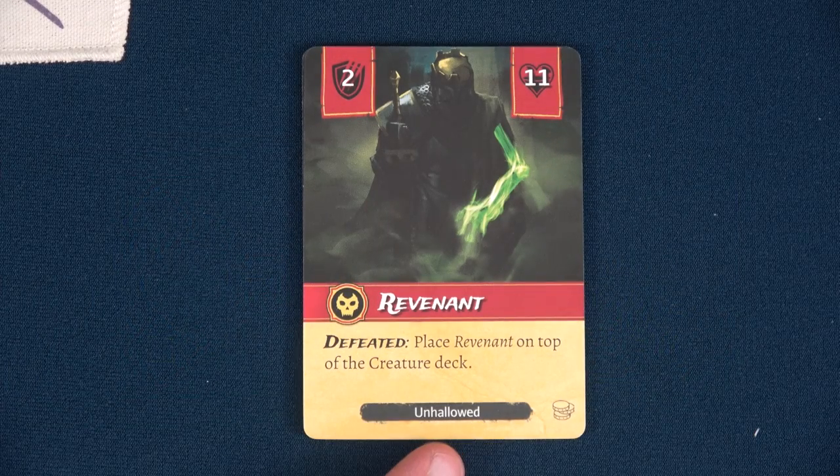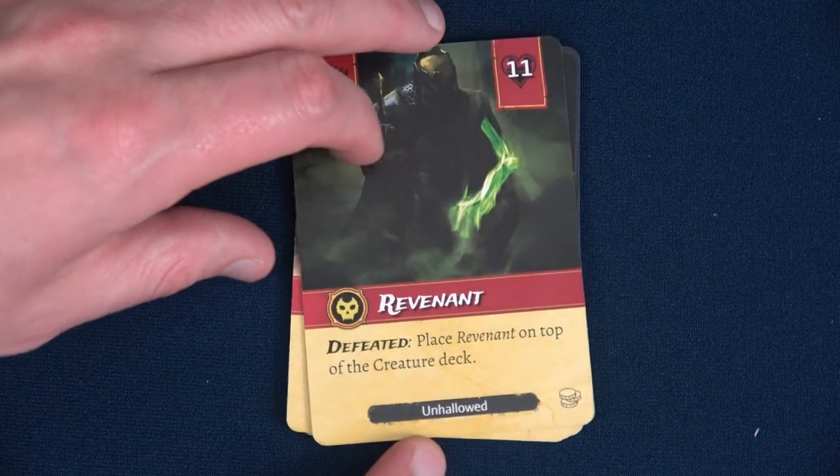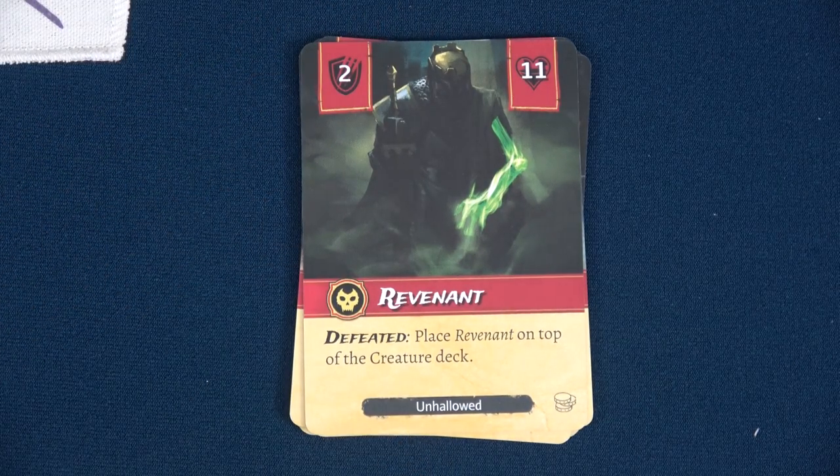I've chosen seven other unhallowed enemies and placed them face-up on the side of the board. They very likely will come into play — maybe not all of them — but summon cards will bring them out into our line of enemies, and we will be seeing them, unfortunately, over and over again.